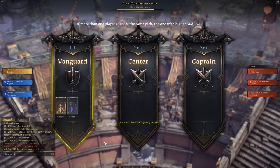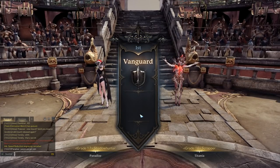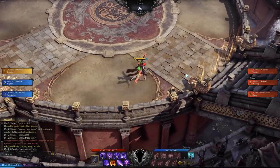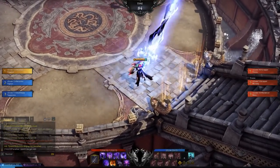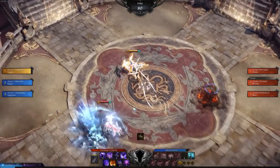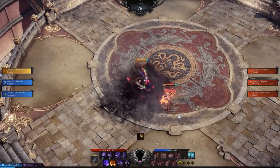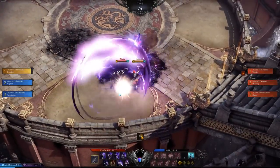Then finally you have Team Elimination — another 3v3 mode, only this time matches play out as a series of 1v1s. You choose who fights first on your team, then whoever wins continues on to fight the next enemy until they either win or die and your next teammate subs in. The goal here is simply to take out the opposing enemy team, and again this mode supports duo queue as well.